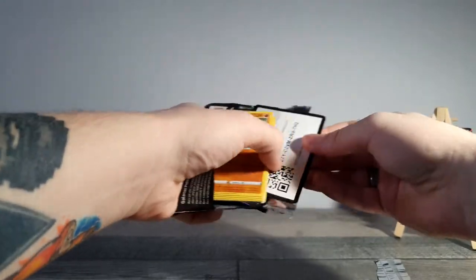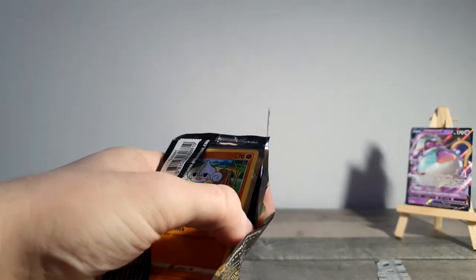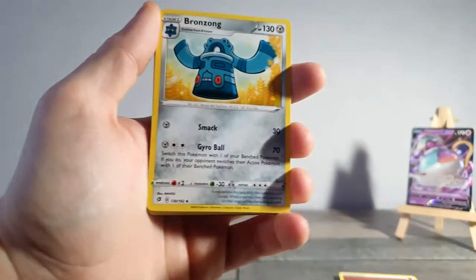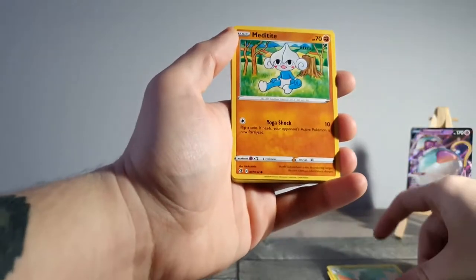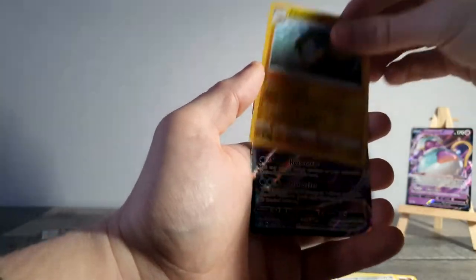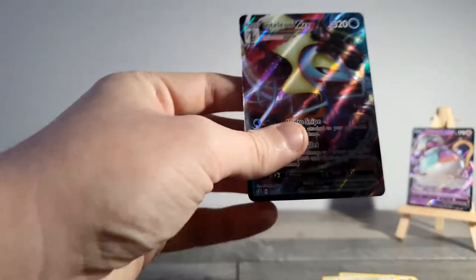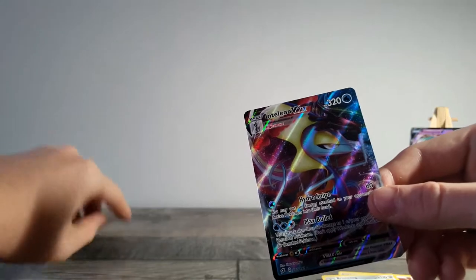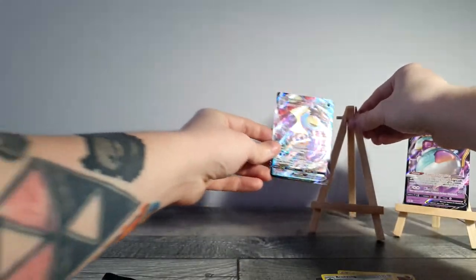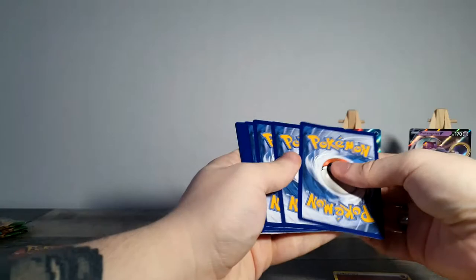Here's the code for you. One, two, three, four to the front — and we get: Fighting Energy, Pelipper, Bronzong, Metapod, Meditite, Stunky, Grubbin, Wingull, Natu, Charjabug. Hold on — did I just get... yes! First pack, Rebel Clash, and it's in the pack with his face on it. We got an Inteleon VMAX! That can sit right there. I am the spy! Okay, cool.